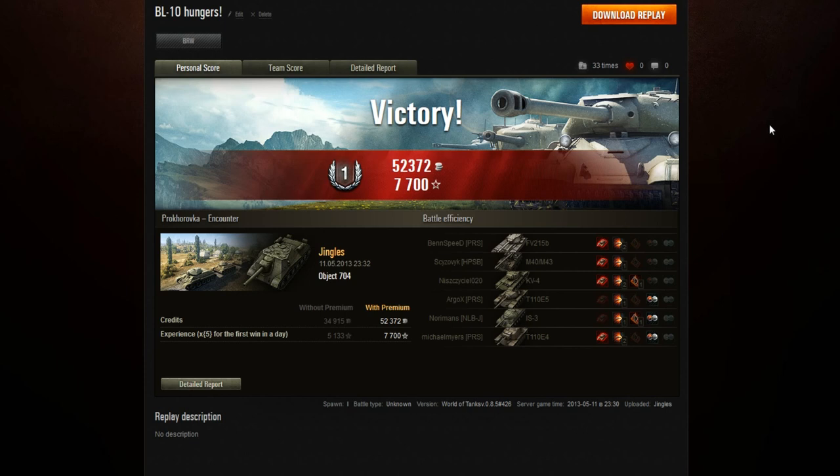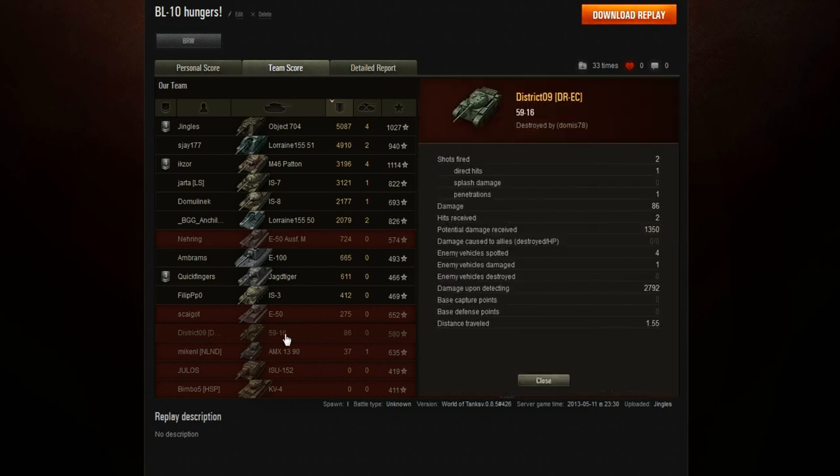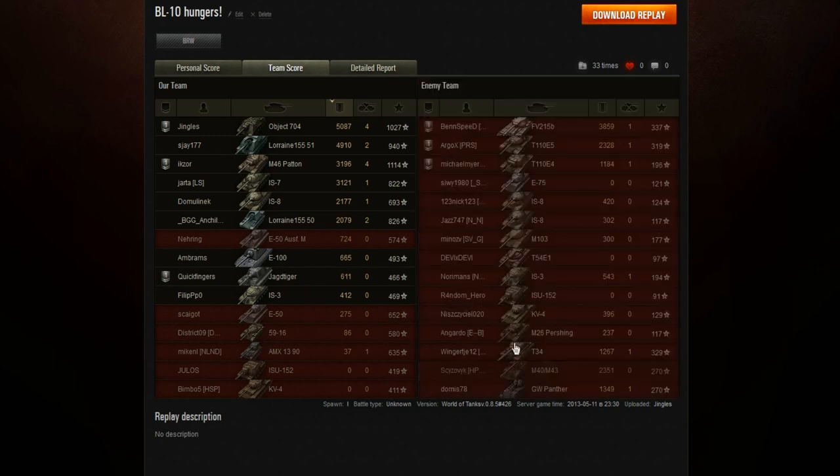A decent little result in the Object 704 tier 9 tank destroyer with a BL-10 gun — first class mastery badge. It's difficult to get an Ace Tanker badge in this machine because so many people do so incredibly well in it. That was 5,087 damage done in a tier 10 match and it wasn't good enough for an Ace Tanker. Special attention to the 59-16 — he only did 86 damage but came out with 580 base experience because of spotting damage: 2,792 — nearly 3,000 spotting damage. Well done to that guy, doing exactly what you should be doing in a scout tank in a tier 10 game.